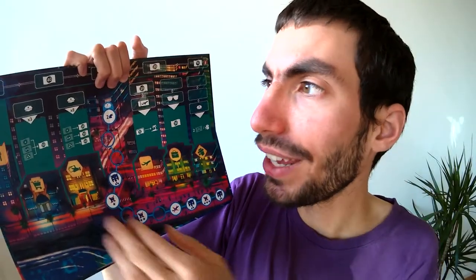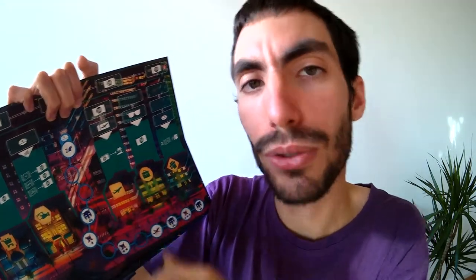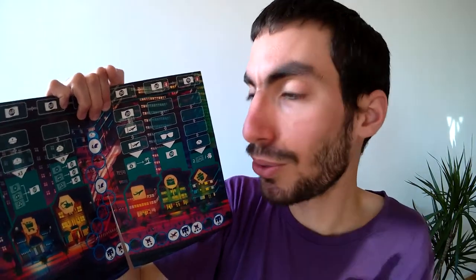The first positive point is the simplicity of the game. After one round you know all the actions, so you can explain a round and everyone can play with no problem. If you forget something, it doesn't matter. The second positive point is the symbols — the symbols on the board or on the cards are there to help you. I love this kind of game where you do not need to look in the rules. Another positive point: the inspector's track is different depending on the number of players — four players, three player tracks, and on the back you have a two-player track.